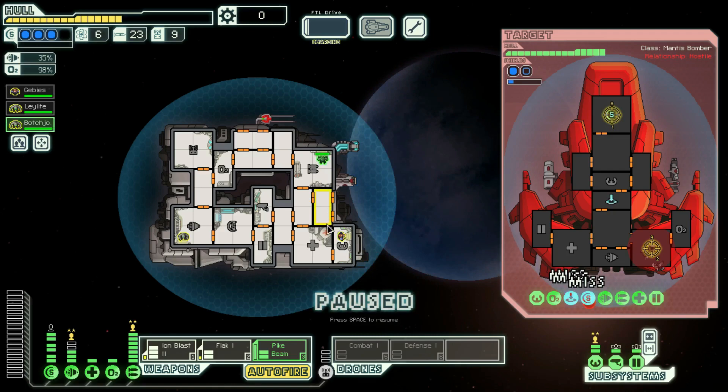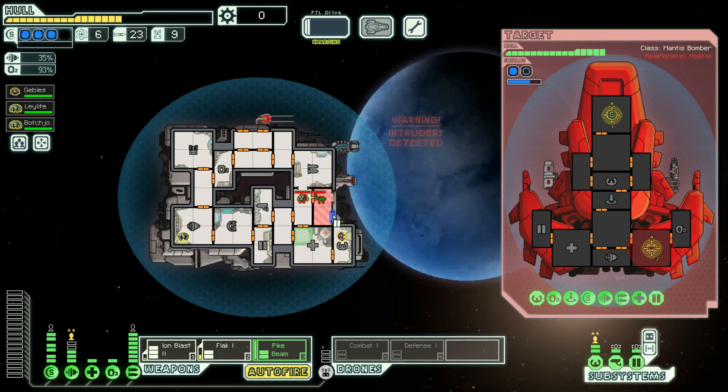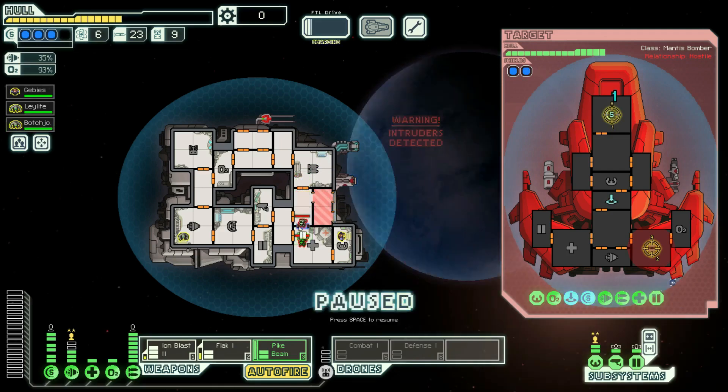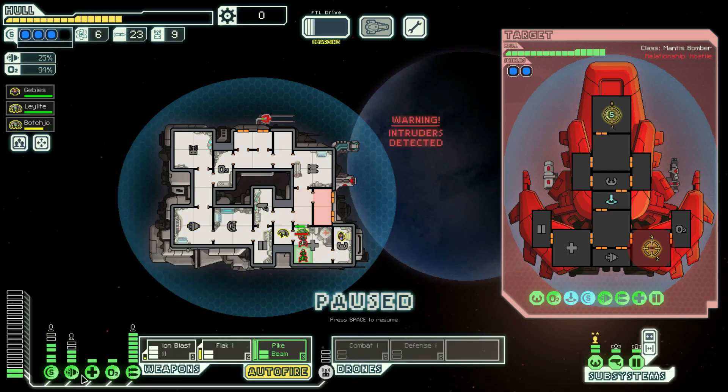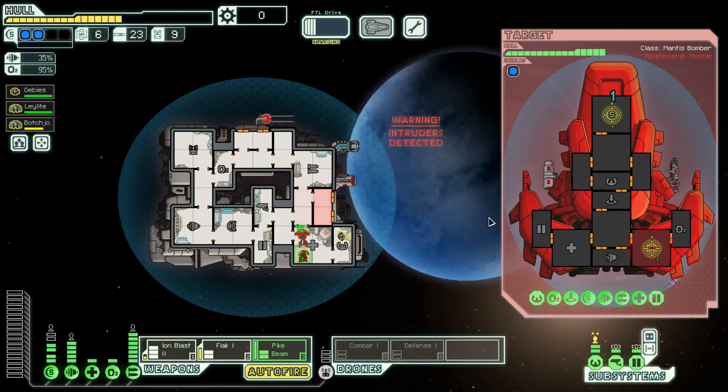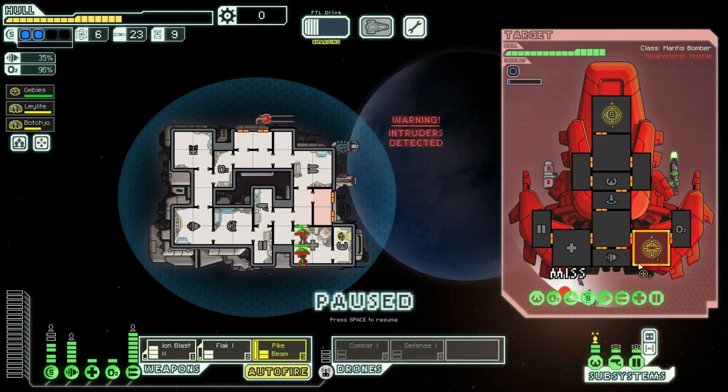We're gonna see where you teleport to. You followed us, so get in there. We've already got the med bay on, which is nice. We're just waiting — we can actually turn one shield down to get full dodge. And we now have the pike beam, which on this ship can hit a lot of rooms. Do it right — there we go.